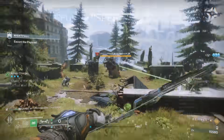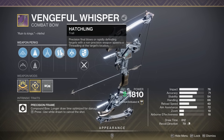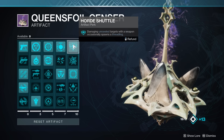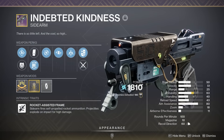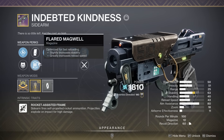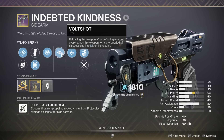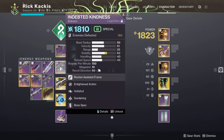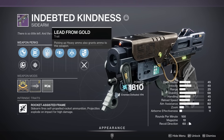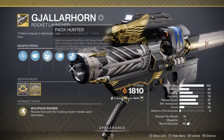Moving on to the weaponry. First of all, I have the brand new strand bow from the dungeon for unstoppable rounds and strand so I can use all of those insane strand seasonal artifact perks. It was fine, but frankly I didn't even use it that much because my other weapon, the Indebted Kindness, was so incredible — I was just crutching this so hard. This is a special weapon and it will also deal with the barrier champion shields because it's still a sidearm. I have the roll here of Enlightened Action and Vault Shot, but I would actually rather run my other roll with Lead from Gold because of how much heavy ammo we were producing. I was also using a Gjallarhorn for rocket DPS for the rest of my teammates.